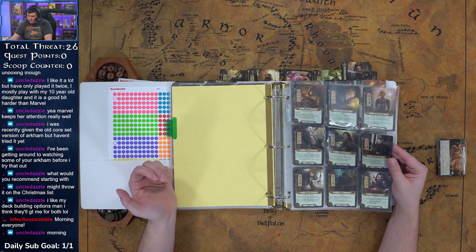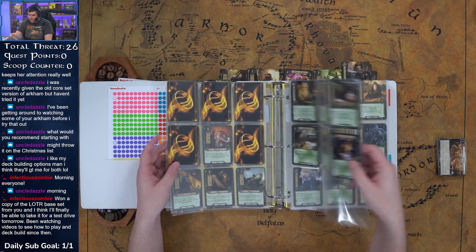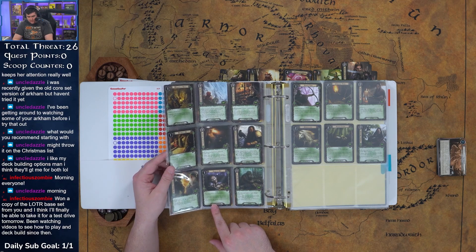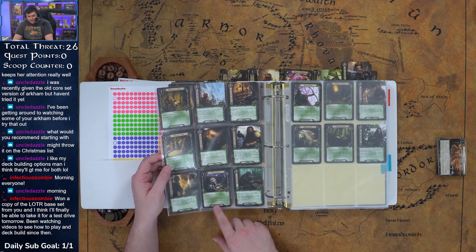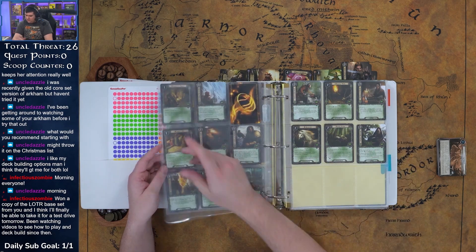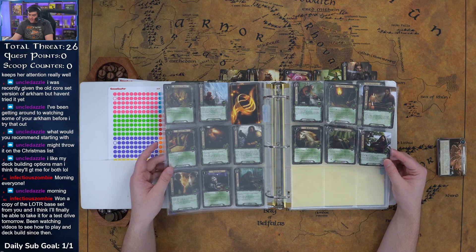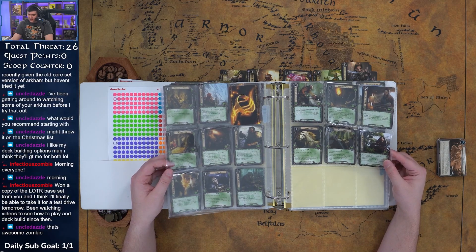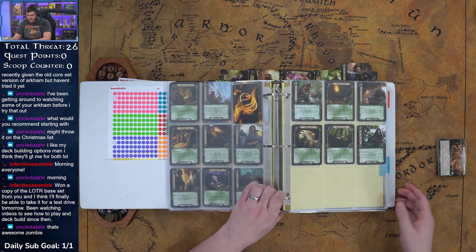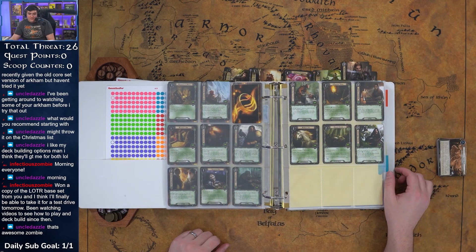Beravor is always really good. And we have so many traps now, which is awesome. Our traps: we got Ithilien Pit which can target things in the staging area, Ranger Spikes which gives minus two attack, and this new one — Poison Stakes. Ranger Spikes, Ithilien Pit, and Poison Stakes — just like that, that'd be crazy.